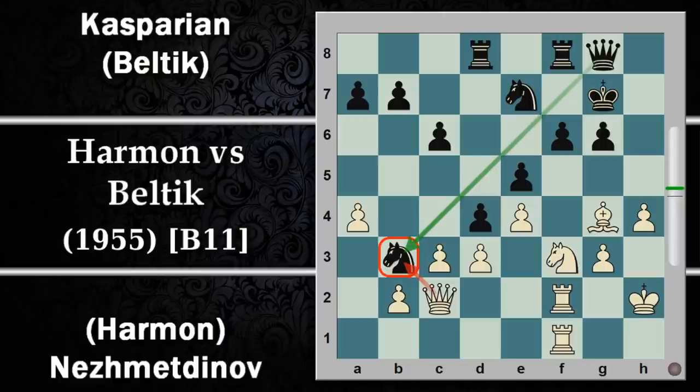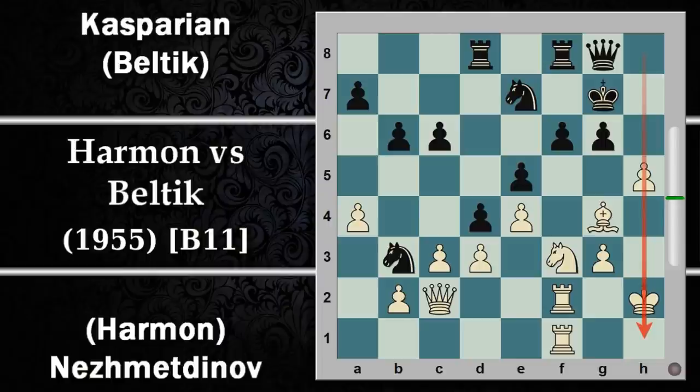Lascia una mossa praticamente in più al bianco che può giocare donna C2, da tempo minacciata. Ora è abbastanza utile perché obbliga il nero a mantenere un occhio con la donna su questo cavallo altrimenti lo perde. Si prosegue con B6 dando più appoggio difensivo al cavallo in caso di ritirata. E ora la spinta H5: è venuto il momento che il bianco può essere un pochino più sicuro di cercare di aprire la colonna H perché la donna non ha tutti questi tempi per attaccare, deve stare a badare al proprio cavallo.